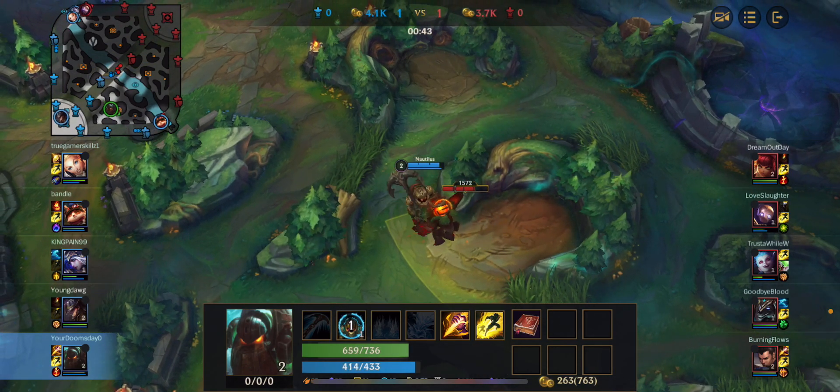So I was on my way to rotate up there. The jungle clear that you could do with Nautilus is — I should just go and grab Scuttle. The jungle clear I like to do with Nautilus is: you start off with the Raptors, you grab the red, you do the wolves, then you do the blue, and then you can go for Scuttle and look for a gank. Your jungle clear is super fast — you'll still be at Scuttle by around 1:25 as it's spawning.